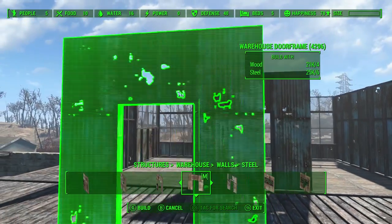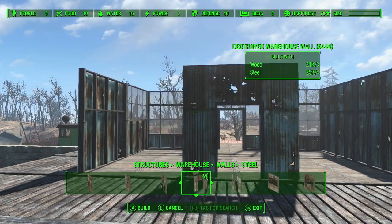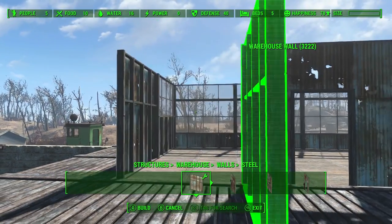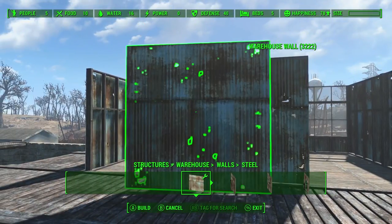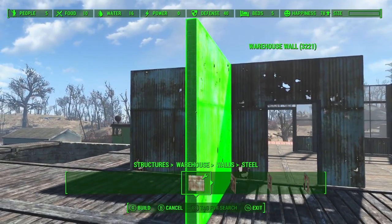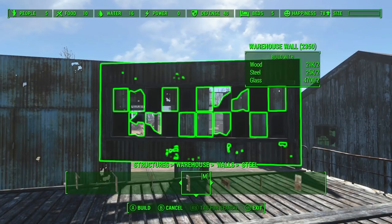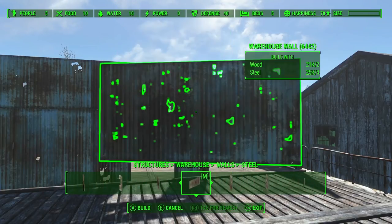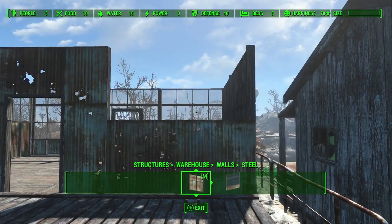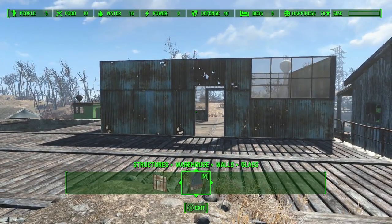I'll probably do one side solid out here and then the other side with the window — something a little different. But I like these warehouse — I mean greenhouse — windows. It's just a little bit different. That's kind of cool.